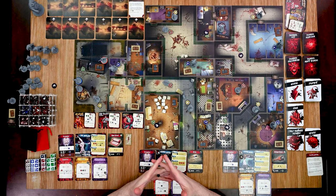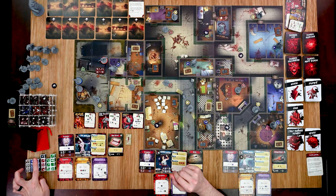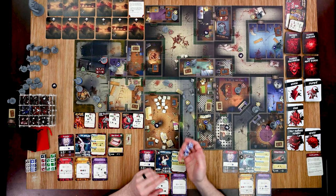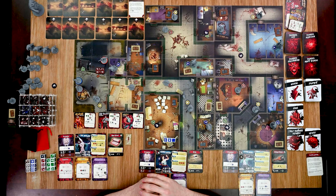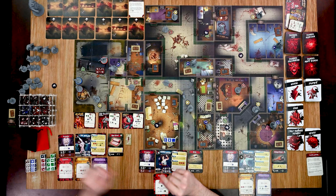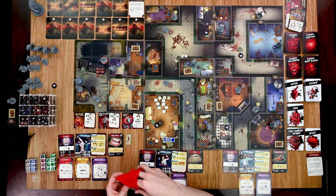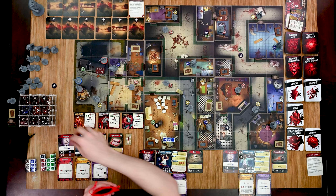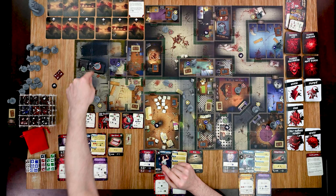My second action is to search. I'll flip this token over and see what we get. I have a couple of options. I'll grab my blues based on my imagination — three blue dice. I only got one success, plus an insanity. With one success I can get a med, so I'll go with that. I found a green med. Those tokens will go away and the search token will be discarded. That was my second action.